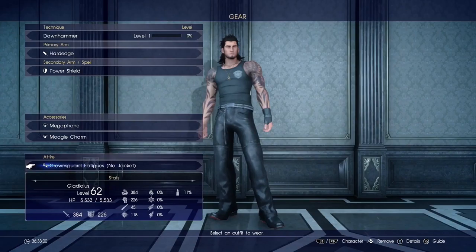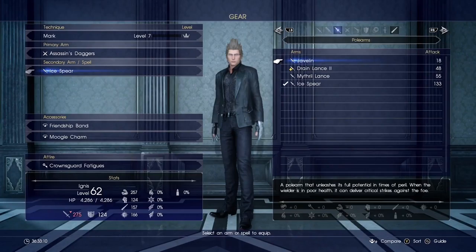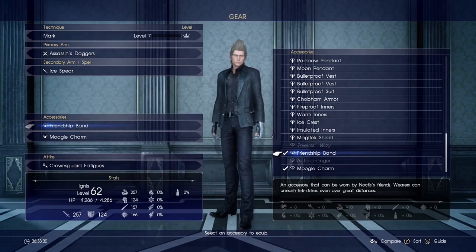Gladio's casual outfit is actually not too bad — way better than what Noctis looked like. Now over to Prompto: we need to find him better daggers and upgrade his Train Lance. The Friendship Band is pretty nice — if you hit an enemy just right in the front and your friend is nearby, your friend will jump in and it will be considered a link strike.